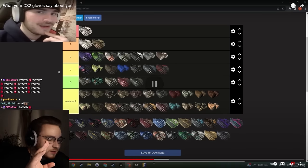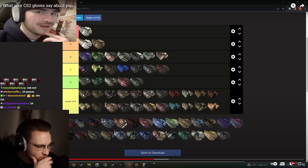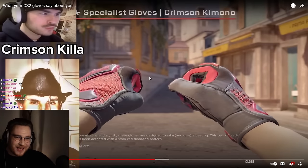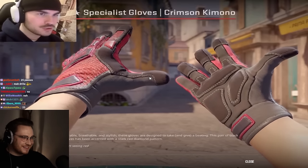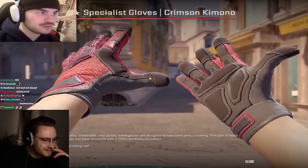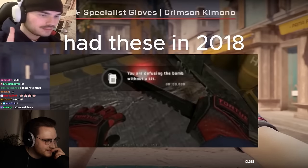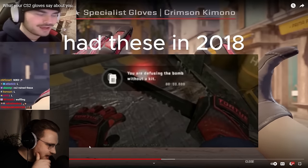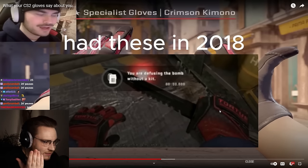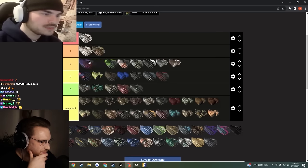Oh we got a banger — specialist glove crimson kimono. These are the best gloves in the game — I said it. This is my main driver when I think gloves in general. Nico wears this glove. When gloves first came out, the crimson kimono was the go-to. I used to own a pair — max red left hand, sadly not a good E. Probably field tested, right hand decent but not max red. Got them and sold them for $300. Legendary glove — throwing the crimson kimonos in S tier. This is like the base set Charizard.